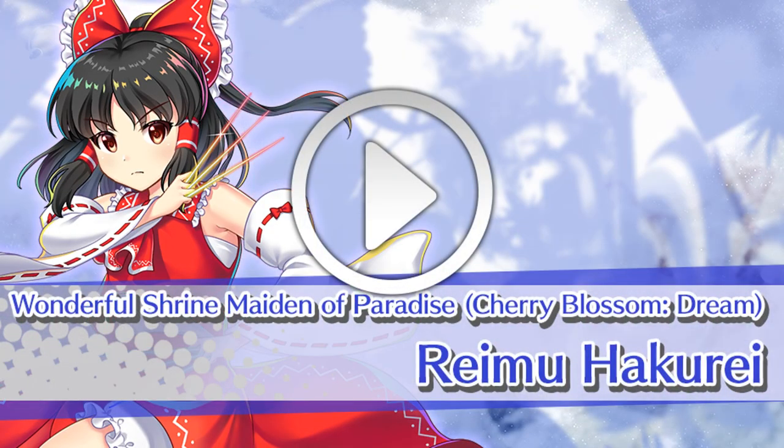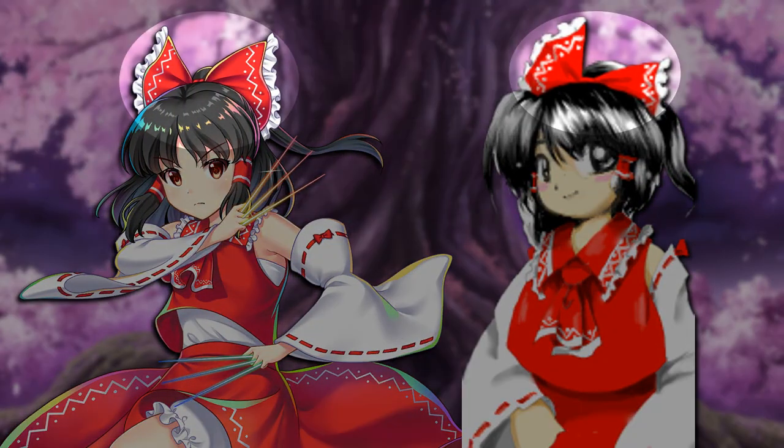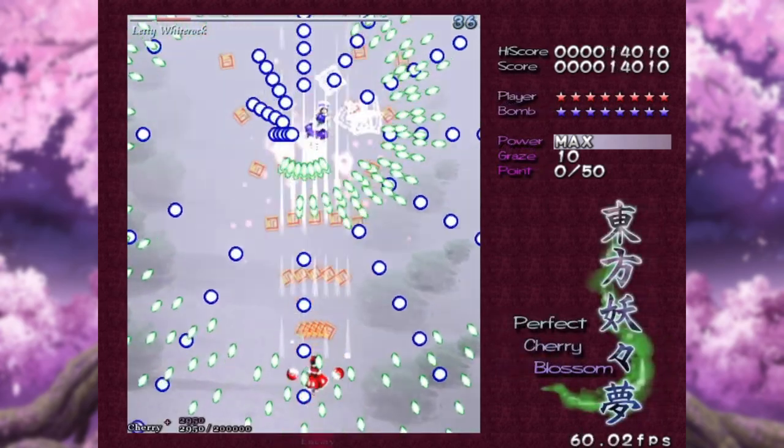Reimu's Cherry Blossom Dream design is based off the sprite you'll see in the full version of Perfect Cherry Blossom. Notice the design on her ribbon, her shorter hair, as well as the lack of gloves. She's based off Reimu's second shot type, which trades the homing amulets for forward-facing persuasion needles.